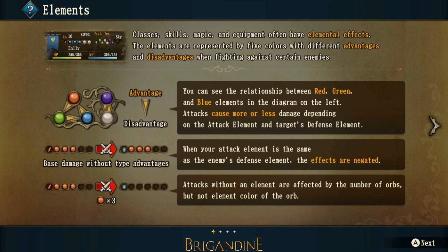The next sentence says: when your attack element is the same as the enemy's defense element, the effects are negated. What you're looking at on the left is a little sword icon in red with three red orbs attached to it, and it's going to attack a creature or knight whose defense is also three red orbs. The effects are negated because they equal out — same element, same number of orbs.